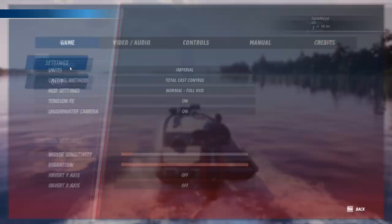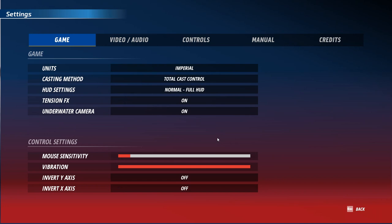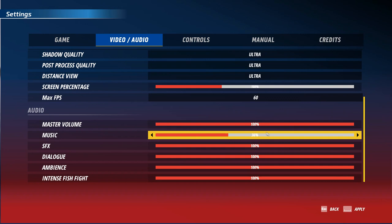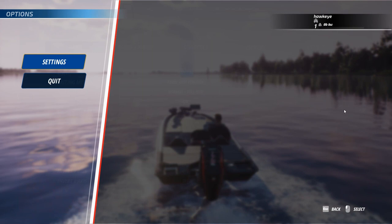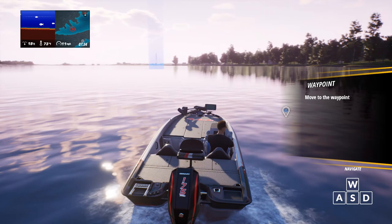Wait a minute, let me do a few things with the settings here. Let me go ahead and turn some of the sound down. We're going to turn the music down. Might turn the master volume down a little bit — it's a little loud. V-sync window mode, just checking a few things. I think we're good — it's a little bit better, not quite so loud. I hope you can hear me just fine over those guys.